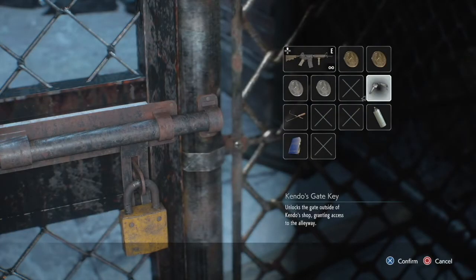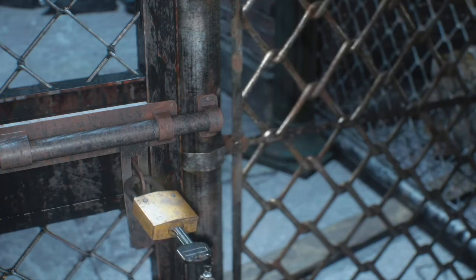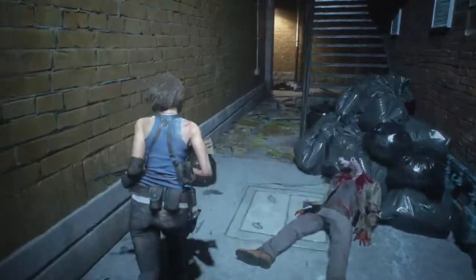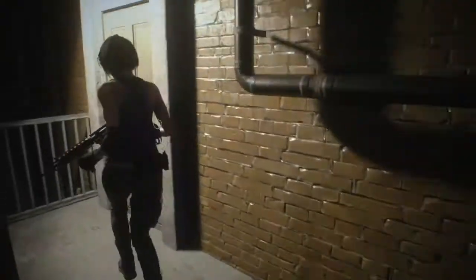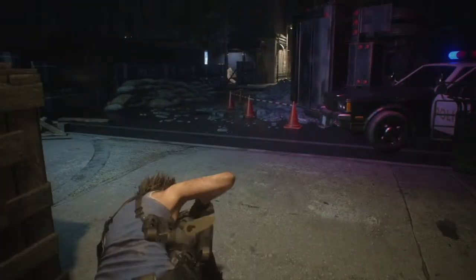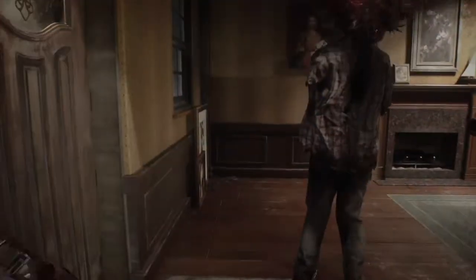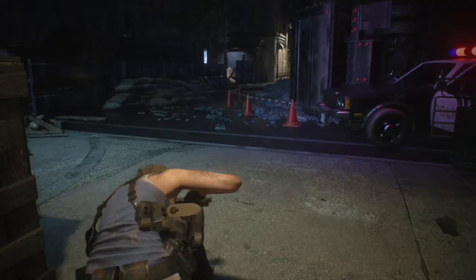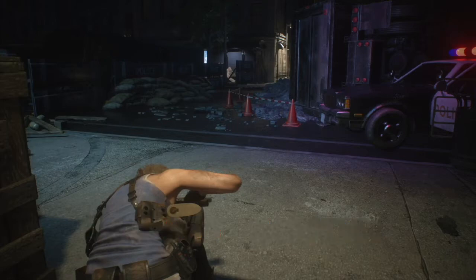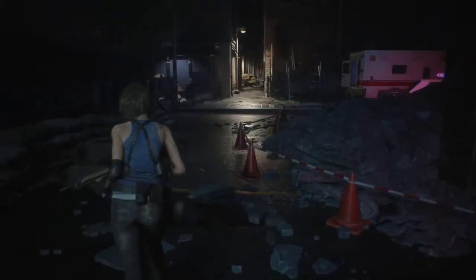Head to the back alley and go straight to the apartment where you'll encounter two parasite zombies. You can either kill them or dodge — it's up to you. If you want to play it safe, just kill them. If you try to dodge and get caught in a corner, they attack so fast they won't let you go and they'll kill you. After you exit the house you're going to trigger the Nemesis rocket launcher scene.